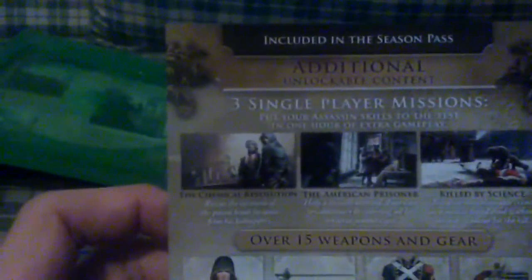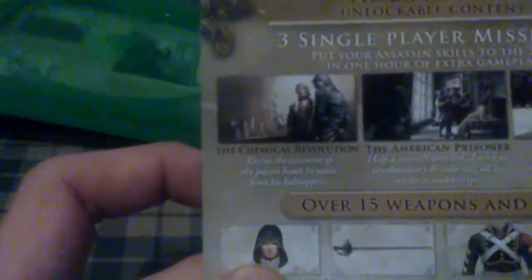Also on the right side we get a bunch of good stuff. The first one we get is included in the season pass — additional downloadable content. We get three single missions to put your assassin skills to the test in one hour of extra gameplay, which is cool. The first one is called The Chemical Revolution, the second is The American Prisoner, and the third is Killed by Science.